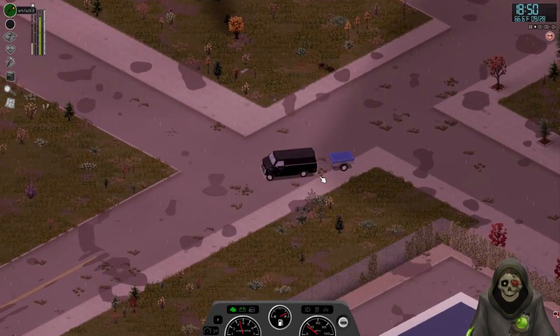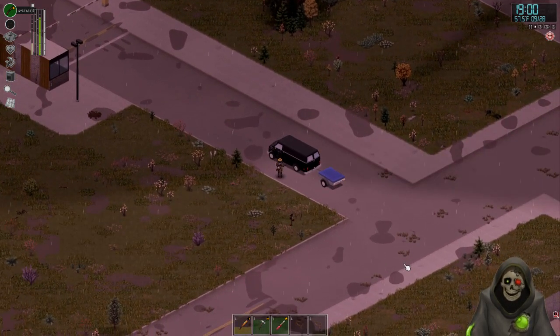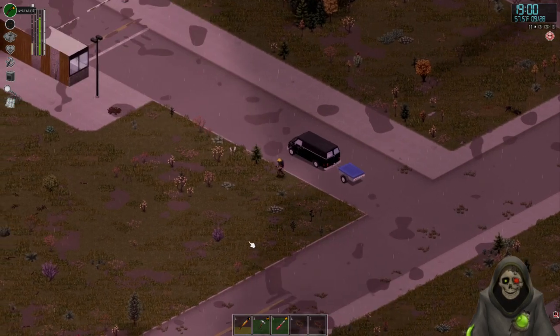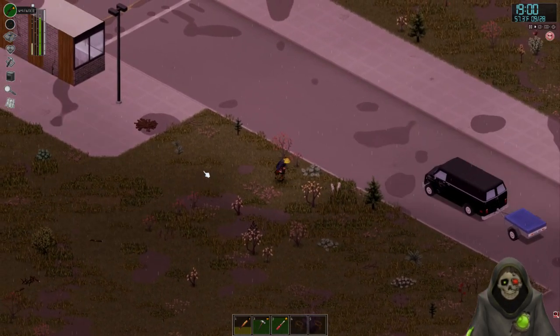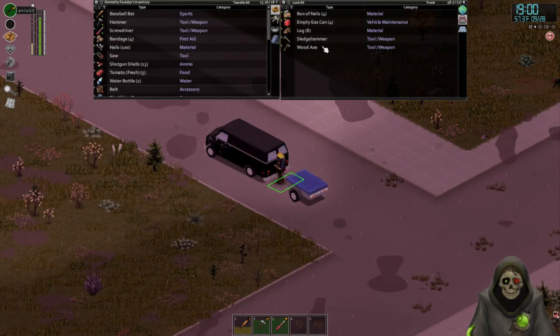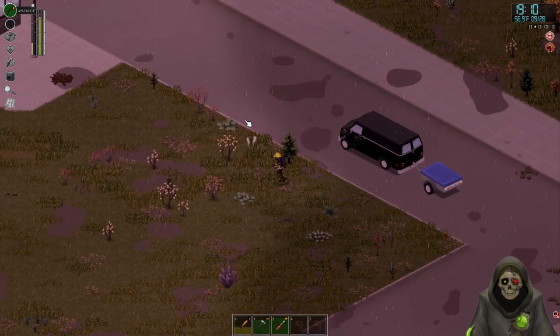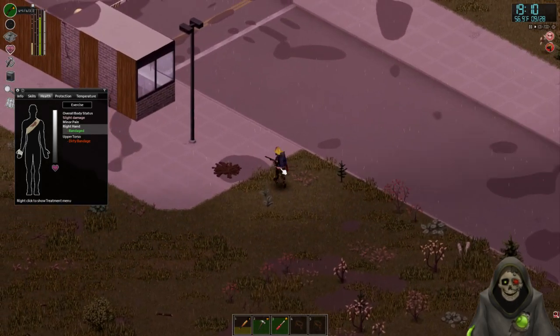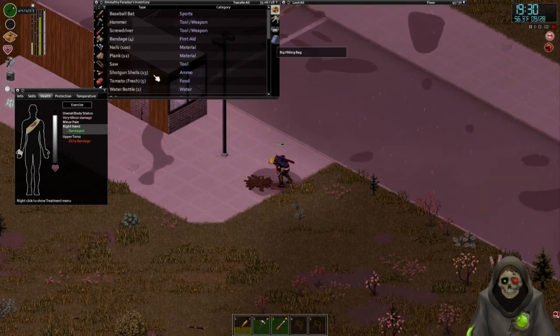Once we finish up this little stretch of land, we could even tear down some of the fence around the gas station so we don't have to hop the fence every time we want to get in or out. Almost forgot to grab some nails - open a box, there we go. I'm also going to take these logs so I have more over here to cut up. Oh cool, we have another dirty bandage already. Saw everything. Drop all that on the ground, replace the bandage.